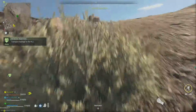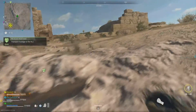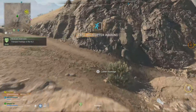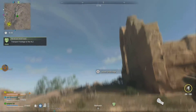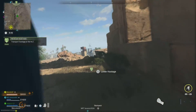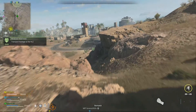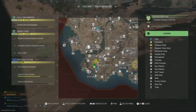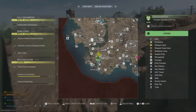My teammate gets downed — you can see it on the minimap. We were going to go back for him, but then the exfil helicopter was inbound, so I decided I'd just exfil on my own and just kept sprinting to the helicopter.